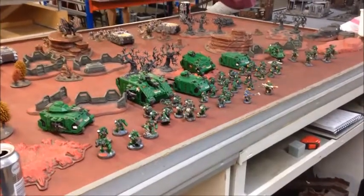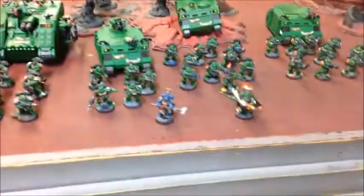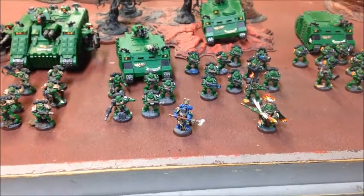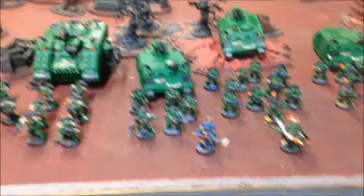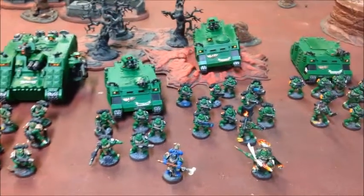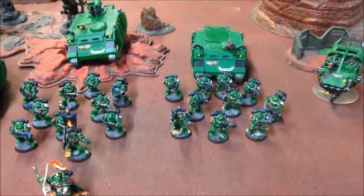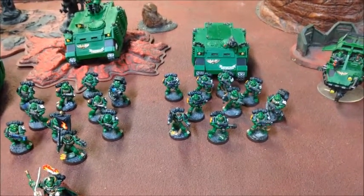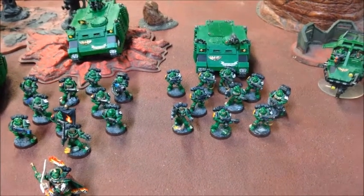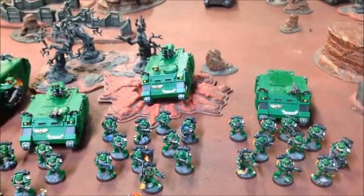Here's my Salamanders for tonight — 2000 points, one battalion's worth. I've gone for a fairly mobile force with plenty of transports. Starting with my HQ combo: Vulkan and the Librarian, which has worked pretty well recently. For troops I've got a five-man tactical squad with melta and combi-melta, a 10-man tactical squad with plasma gun and plasma cannon, and a 10-man tactical squad with flamer, combi-flamer, and heavy bolter.